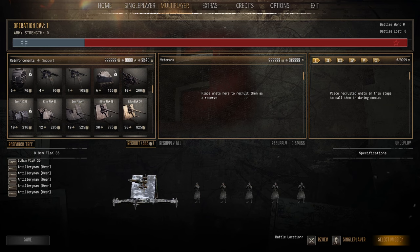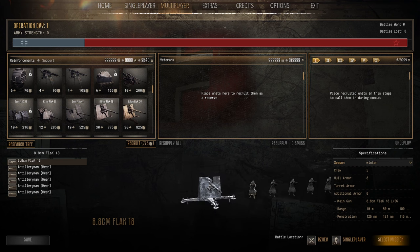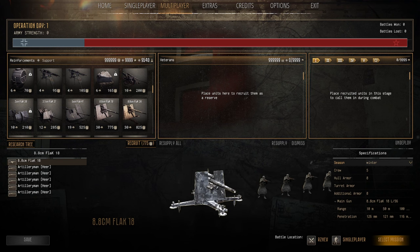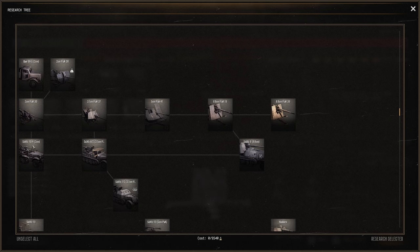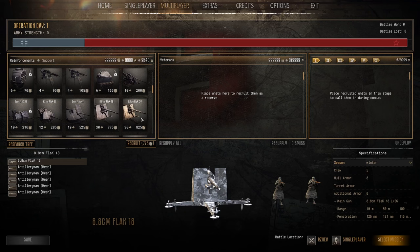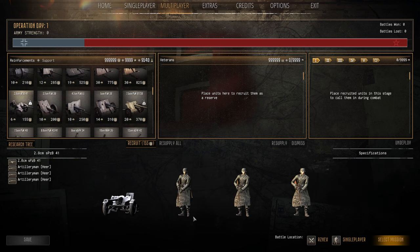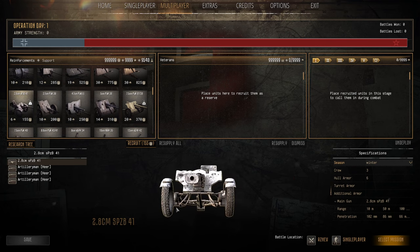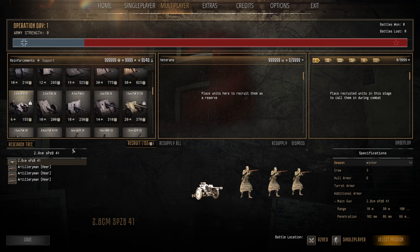The 88mm flat guns are thumbs up — fantastic. They get quite a few research points to reach but for 30 pop cap they'll take out pretty much any tank in the game and can also do anti-infantry and anti-air. The 2.8cm sPzB 41 fires squeeze-bore composite rigid rounds — three-man crew, six pop cap, 155 manpower, 102mm pen. Not bad but you're better off with a dedicated AT gun. It's just after the AT Detachment on the support tree — useful but a miss for me personally.